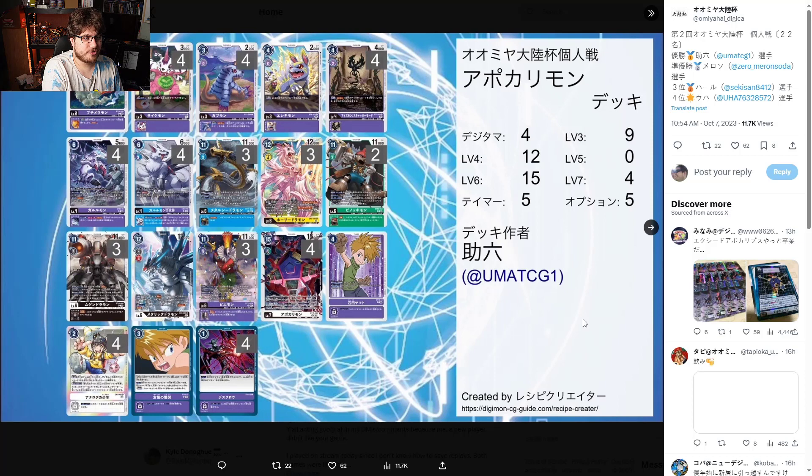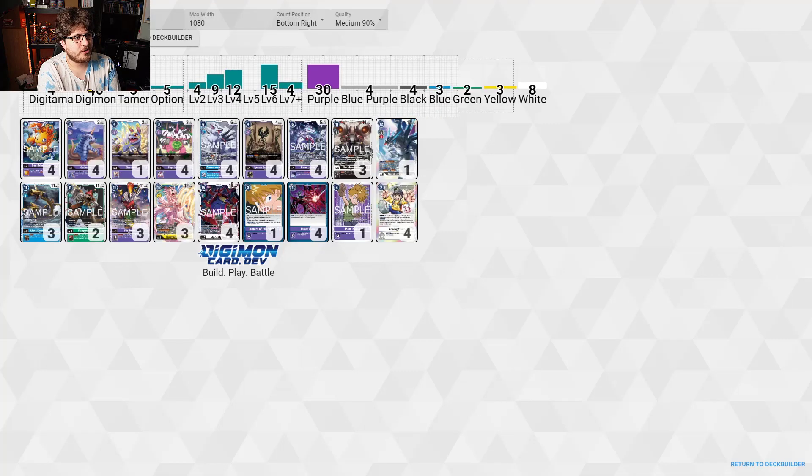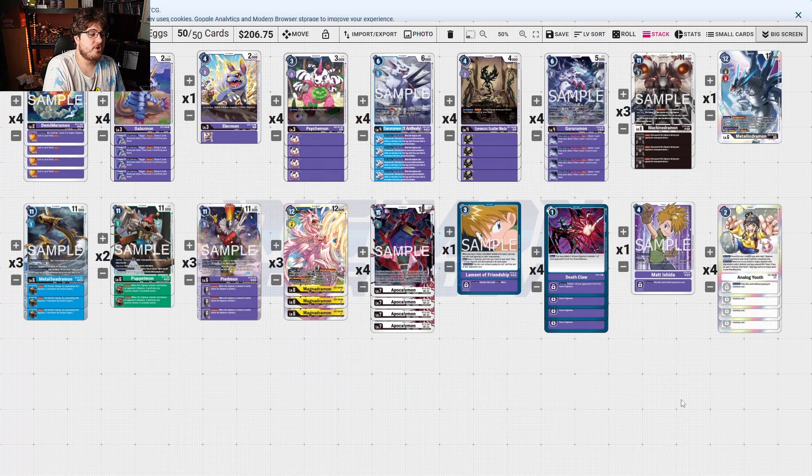Then we have the big titan itself — Apocalyptic Mon. Let's take a look at what a basic list looks like. The whole concept is simple: you are going to use GobbleMon plus GuruMon X-Antibody to mill yourself pretty quickly, fill up your trash, and get it all ready.